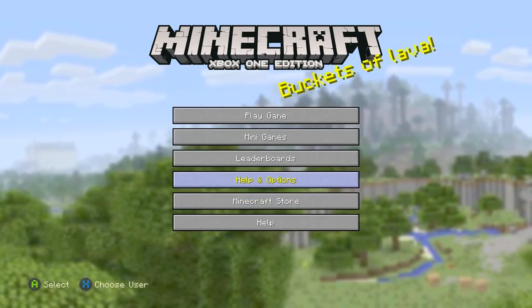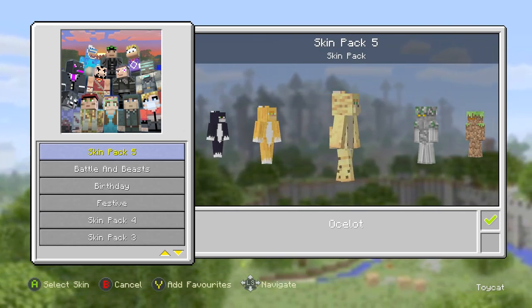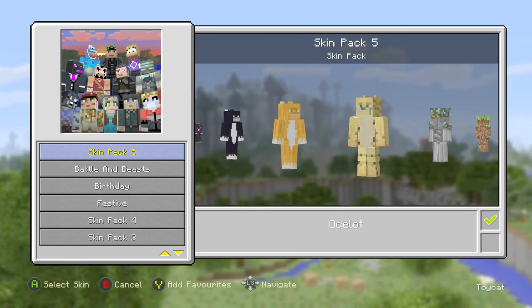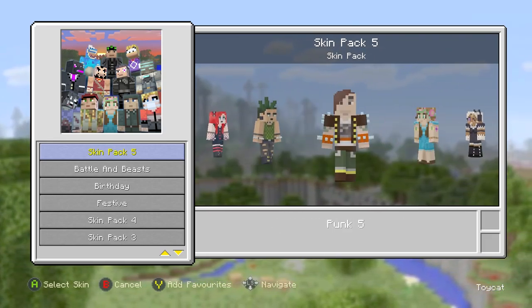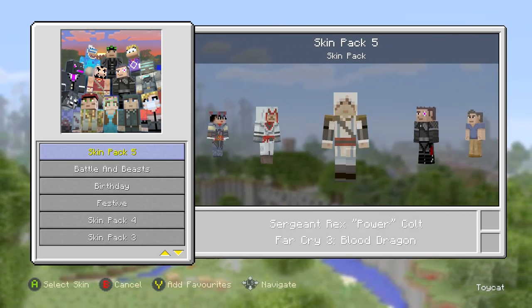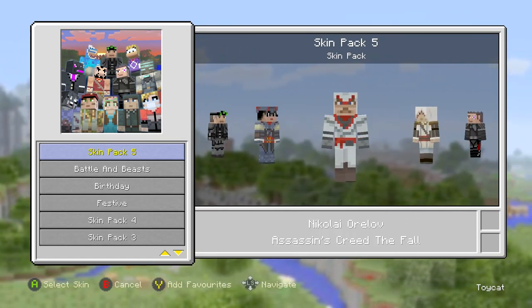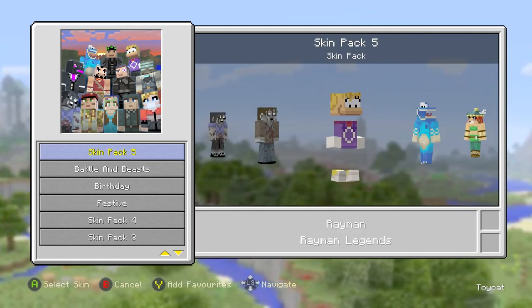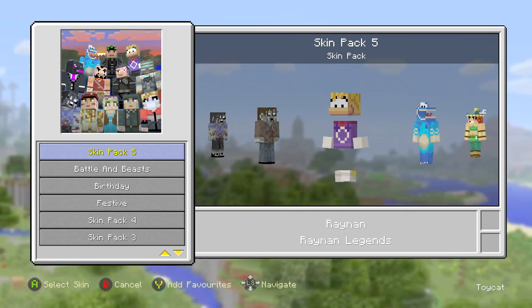But when you look at certain skin packs, about half the skins are licensed and half are just random stuff. Skin Pack 5, where my Ocelot skin comes from — it's an Ocelot skin, licensed by Minecraft itself, but besides the tail it's just an Ocelot skin. About half these skins are things like German soldiers — no licensing needed. But every now and then you get a skin that's licensed, like from Far Cry 3: Blood Dragon, Assassin's Creed 4, Assassin's Creed 3 — proper characters from proper games, properly licensed.